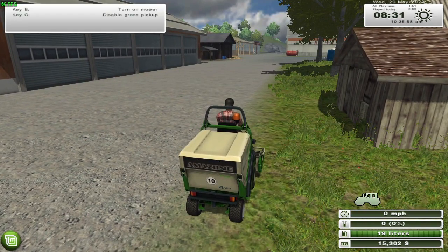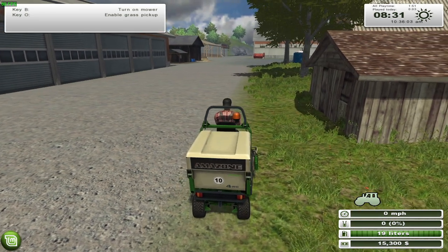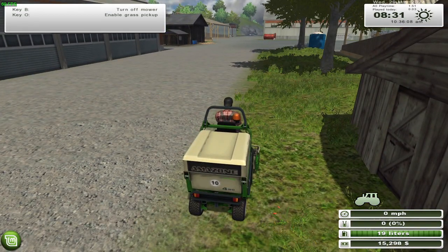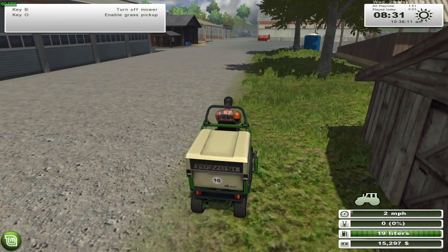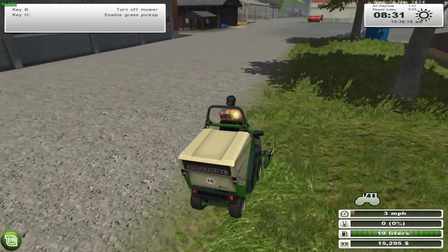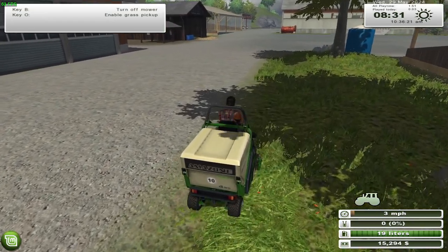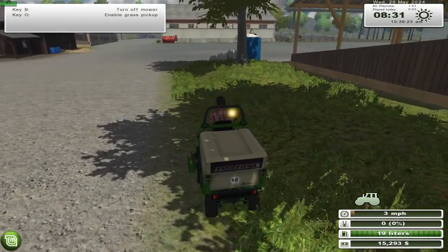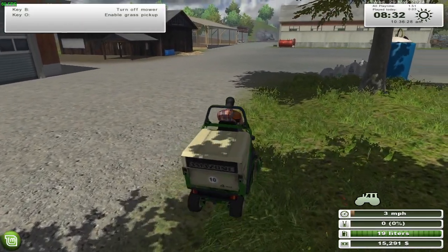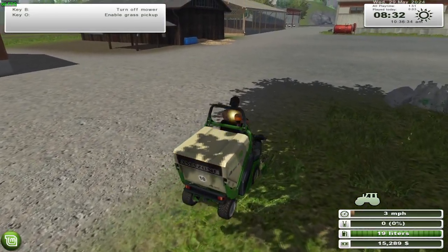Disable grass pick-up - is that O or Q? There's no grass pick-up. So we can turn on the mower and tidy up the farm. You've got to love these little mowers, and it won't pick the grass up, it will just mow it, which is fine. I can't remember if we bought a forager - I don't think we have. So we need to save up and buy a forager so that we can sell the grass.